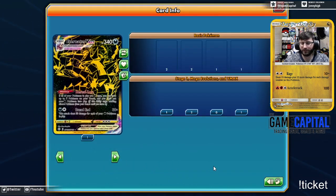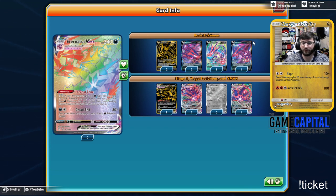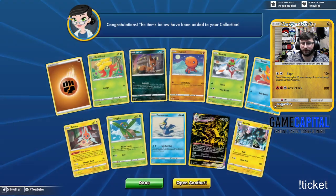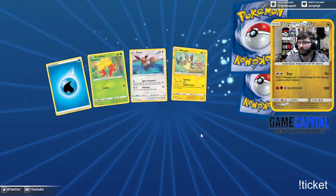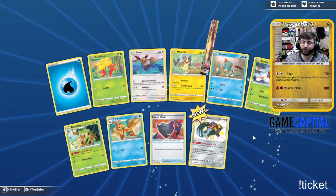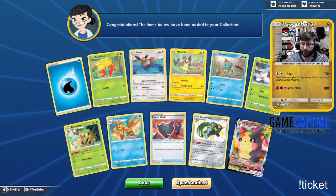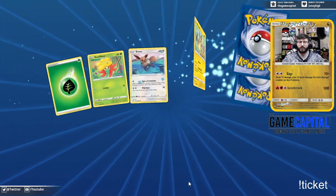I know everybody's traded their Shining Fates cards or sent them home already. There it is — the Gold Eternatus VMAX! Eternal Zone — now I can finally play Eternatus again because I got my fourth copy. I still don't have the rainbow, but who cares — I got four copies again, I can play Eternatus again.